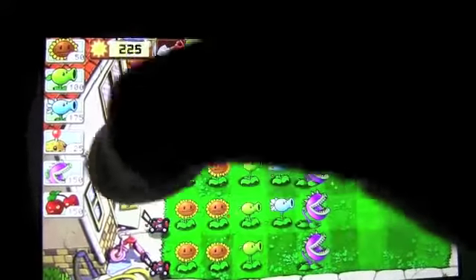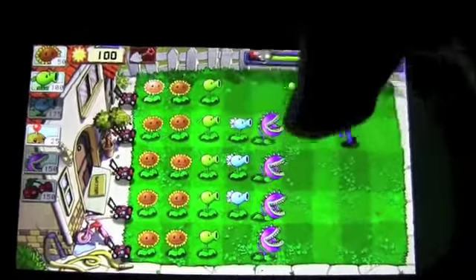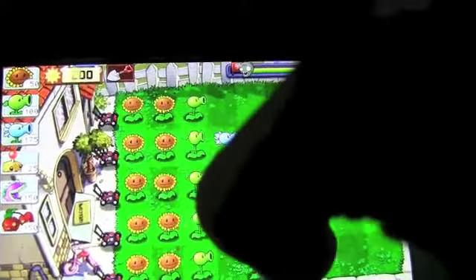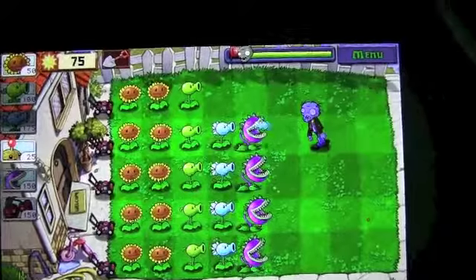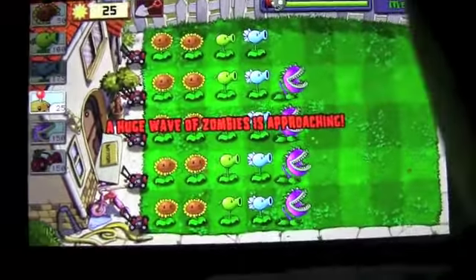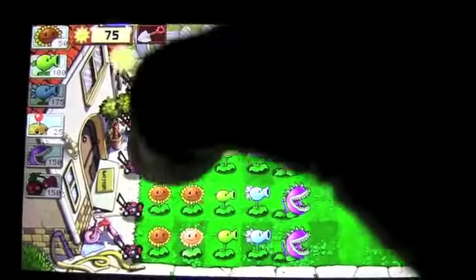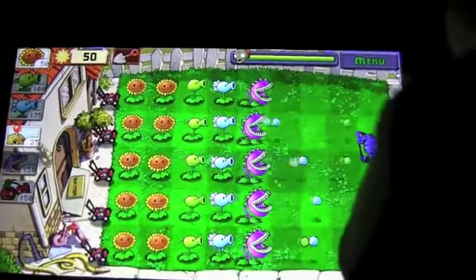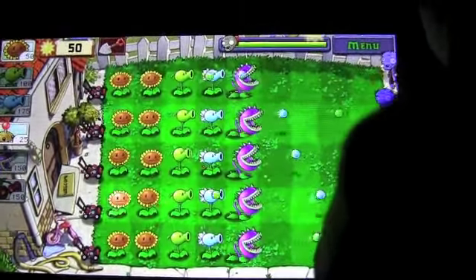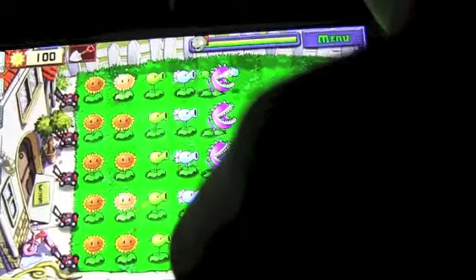That guy just finished eating. Now the Chomper can eat the conehead guy. Now I just have to get one more Chomper in order to have my line successful, because I didn't have enough time for Potato Mines. That really doesn't matter. Can I please get the Cherry Bomb in? Because I usually always at the end of the episode have a Cherry Bomb explosion. I kind of might need one.